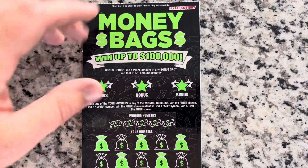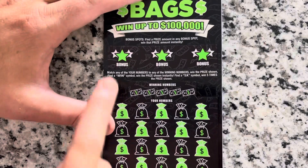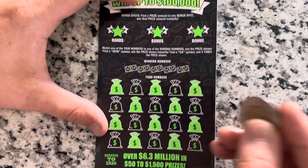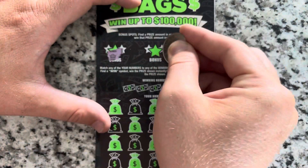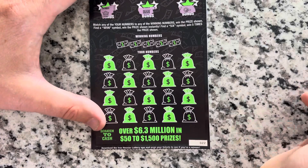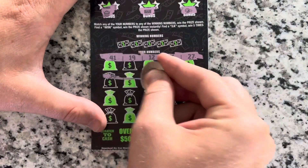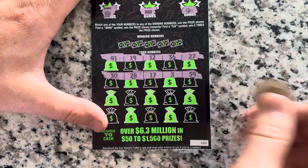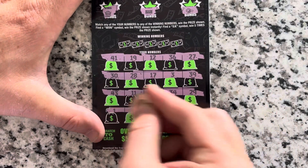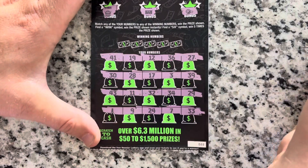Starting off with the money bags ticket. This is on ticket number 22. Odds on these, 1 in 4.03. At the top, looking for just a money amount for a win. At the bottom, win symbol for an auto win. 5X is five times. I did play pretty much one of each of these $5 tickets previously before this, so these are all the next tickets. Hopefully one of these will pop off and give us something decent. These are from the Circle K in Sellersburg — there have been quite a few nice hits here in Sellersburg too. Let's get it.